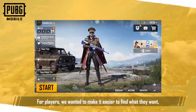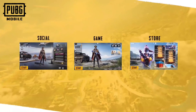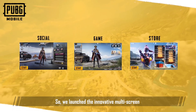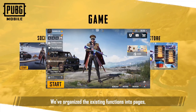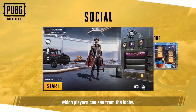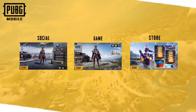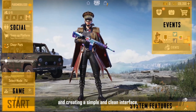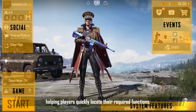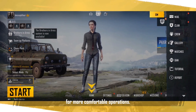For players, we wanted to make it easier to find what they want, giving them more refined and upgraded controls. So we launched the innovative multi-screen switching mode exclusively for PUBG Mobile. We've organized the existing functions into pages, which players can see from the lobby. Games, community, and purchases have been separated into three different spaces, enabling quick and easy access for players, and creating a simple and clean interface, helping players quickly locate their required functions. In addition, players can customize their own layout for more comfortable operations.